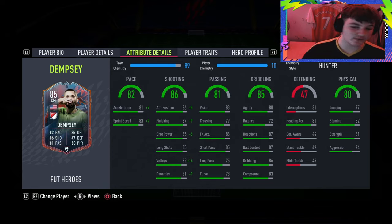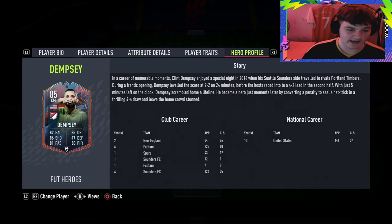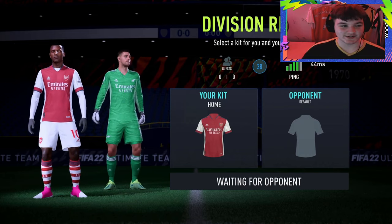Physical stamina is holding up okay, strength is alright, aggression is nothing crazy. For traits, he's got Leadership, Flair, and the Hero profile if you're interested in that. Without further ado, let's get into the Clint Dempsey hero review.